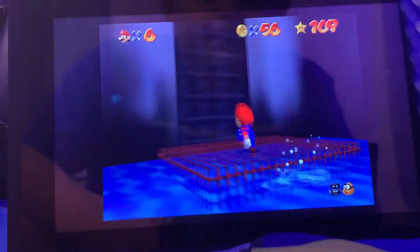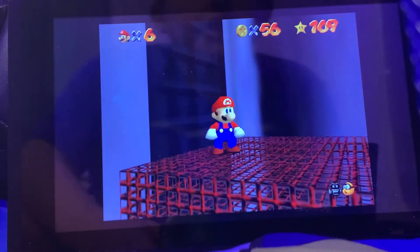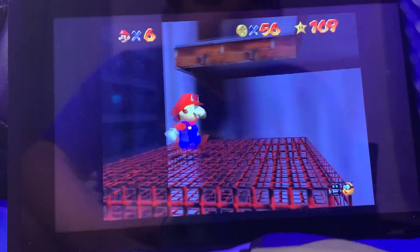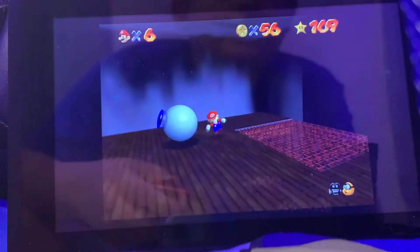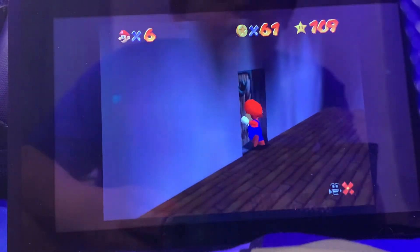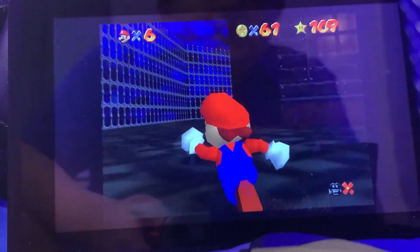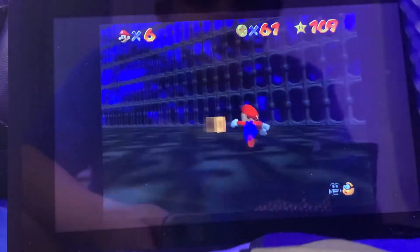Big Boo's Haunt has a pretty good amount of coins. I feel like Cool Cool Mountain might be the quickest one for me to do, mainly because you get a lot of them from the slide. You could get like 78 from the slide — probably up to 80 from the slide, actually. So the slide's pretty good for these videos.